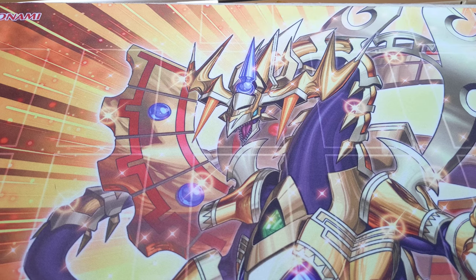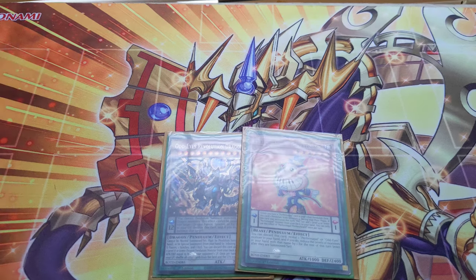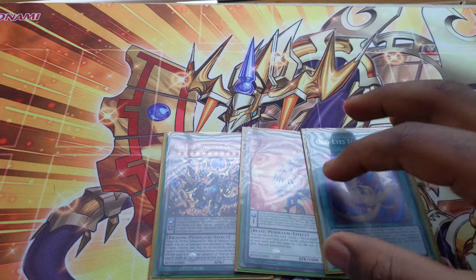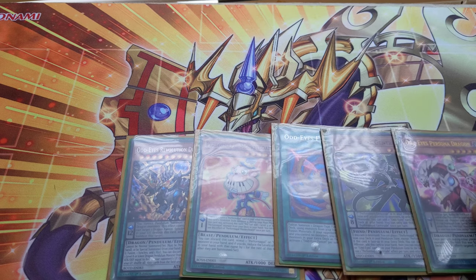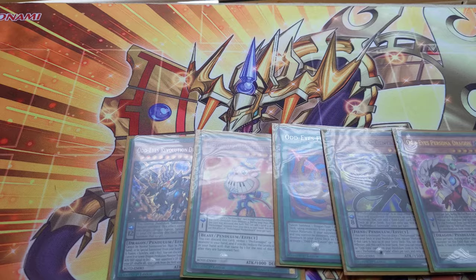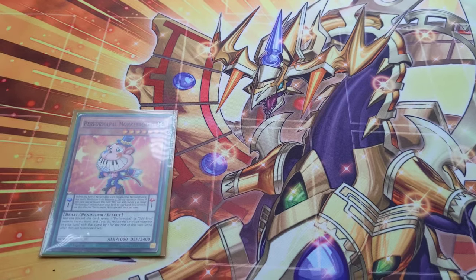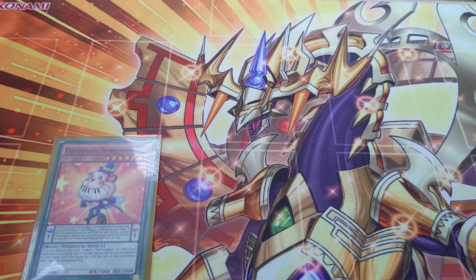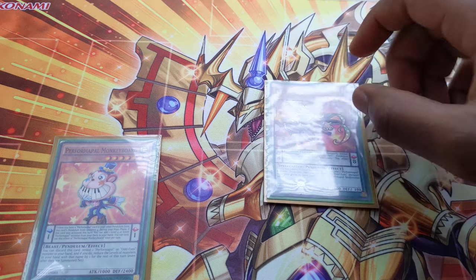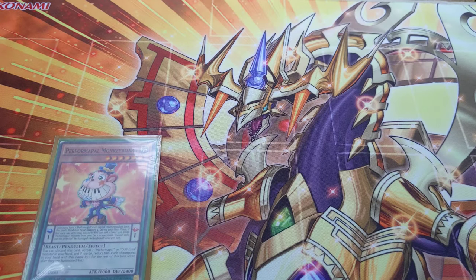Okay, so let's have our playtest hand. Draw: Odd Eyes Revolution Dragon. Draw: Performer Pal Monkey Board. Draw: Odd Eyes Fusion. Draw: Performer Pal Gentrude. Draw: Odd Eyes Persona Dragon. We'll first activate our scale — Performer Pal Monkey Board. We'll activate its scale effect to add any level 4 or lower Pendulum, which will be Performer Pal Skullcrabat Joker. We add that to hand. At this point, you could get hit with a Droll & Lock Bird and then you're just going to cry yourself to sleep.